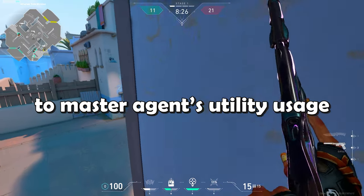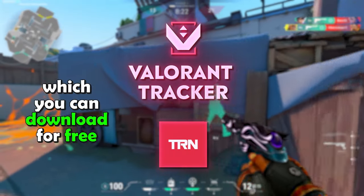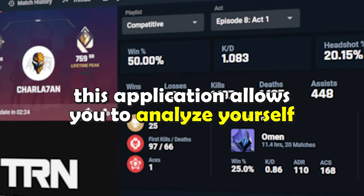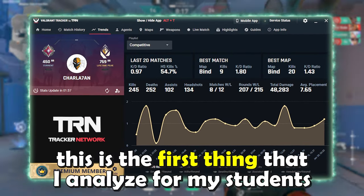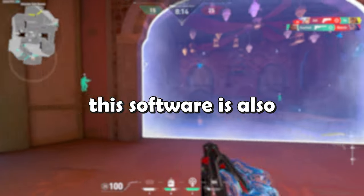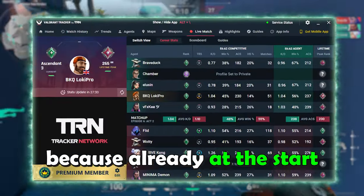Another tool that you can use to master agents' utility usage and lineups is Valorant Trekker by TRN, which you can download for free using my link from the description. This application allows you to analyze yourself and to always understand on which fields you can improve as a solo queue player, and in my private coaching sessions this is the first thing that I analyze for my students.